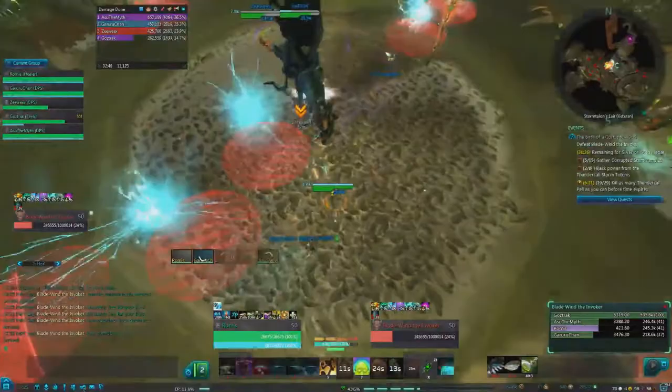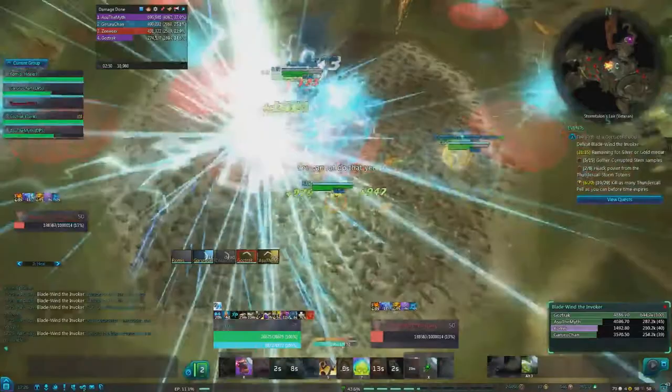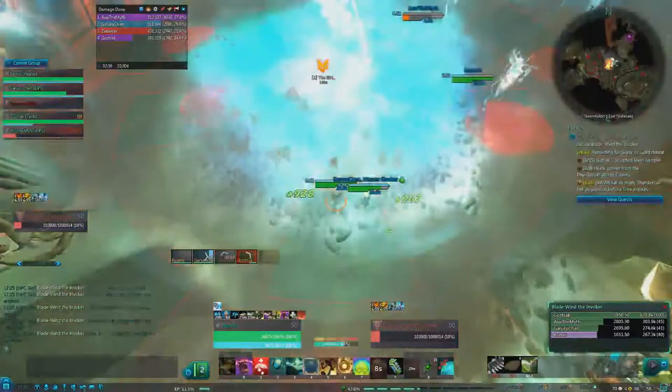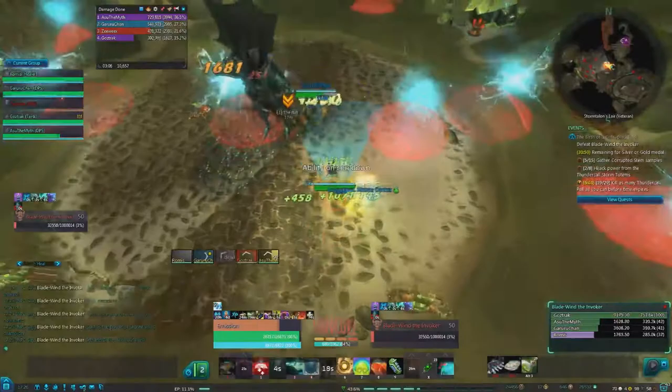That's basically everything you need to know for Bladewind the Invoker. Make sure to always stack on your healer if possible, interrupt all the electrostatic pulses that you can, and watch out for the wisps in the 3rd phase. If you have any questions regarding this fight, please leave a comment in the YouTube section and I will be more than happy to answer.